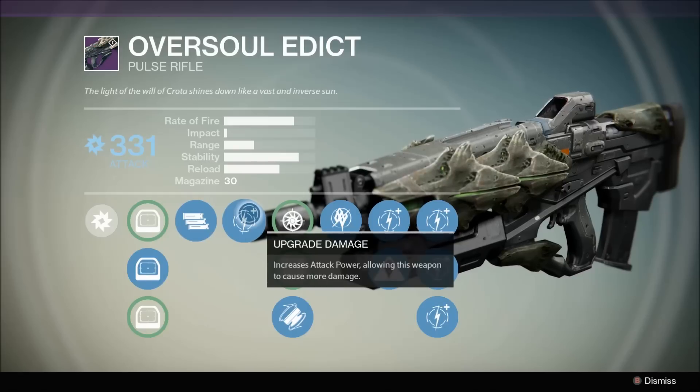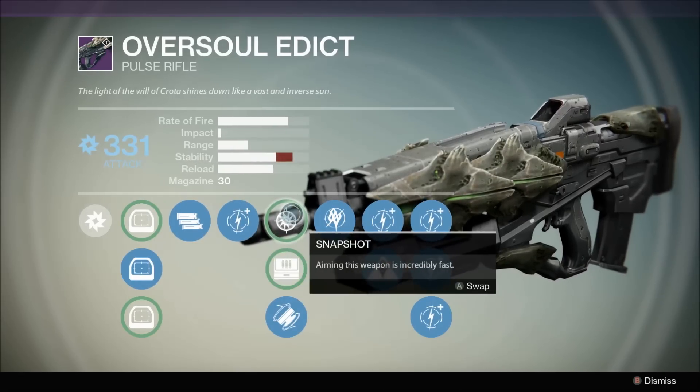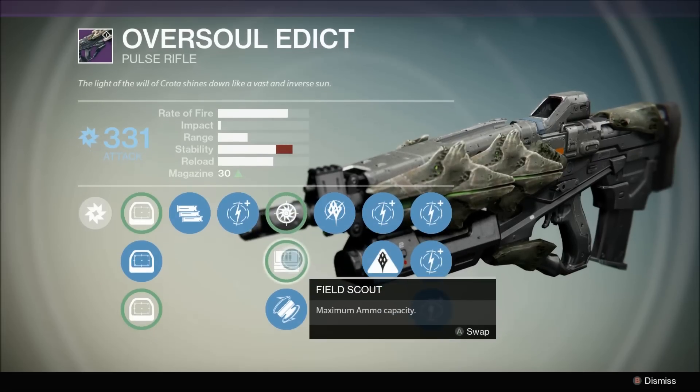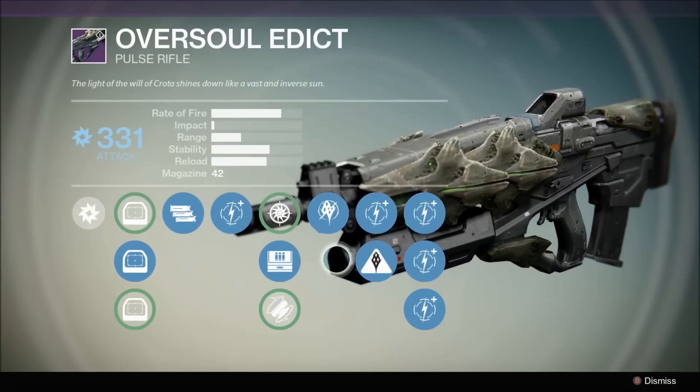The second perk available is the full auto perk, and to me that's actually a plus — I like not having to spam my right trigger since it typically throws off my aim. But on this rifle it's kind of a problem because it already has a high rate of fire.